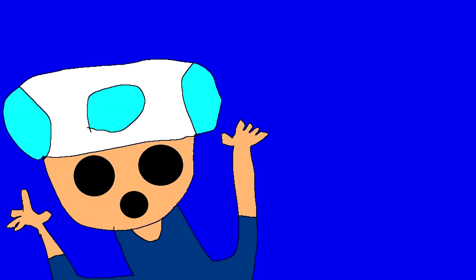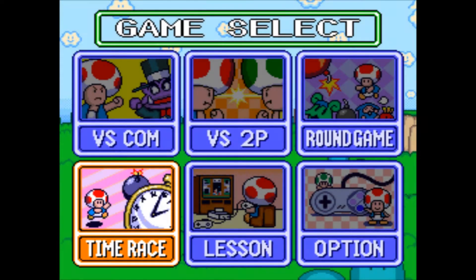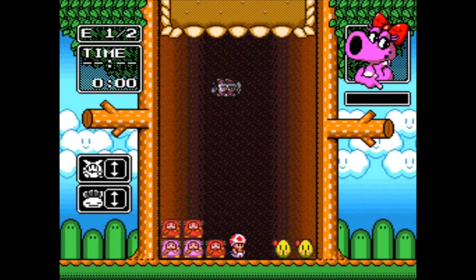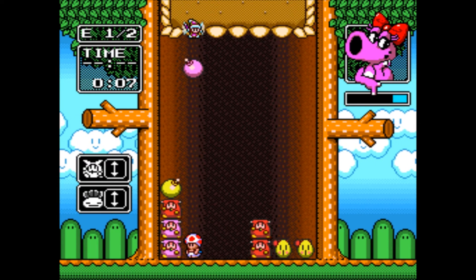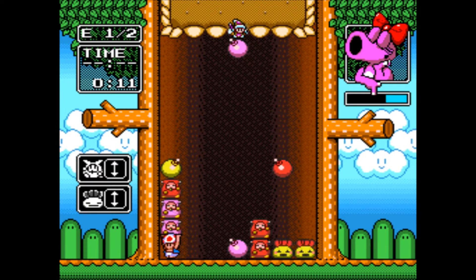There are two more things to cover: Time Attack and the Secret Surprise. Banana won't reveal what the secret surprise is — it's a surprise. Time Attack is just the regular mode but you have to do it as fast as possible. The best part is the music, which will be played during the outro.